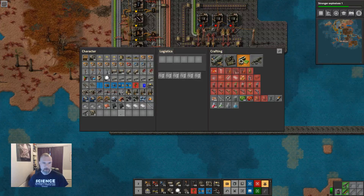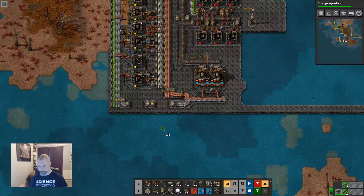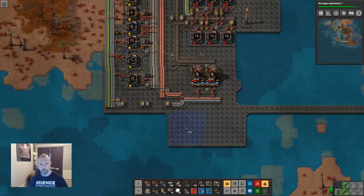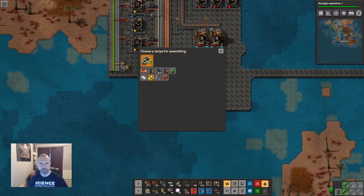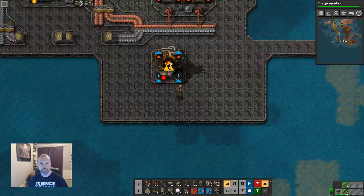I think what I'm going to do is make a bit more space down here. We will assume that there is a sulfuric acid process here, so it's going to turn sulfur into sulfuric acid using water.